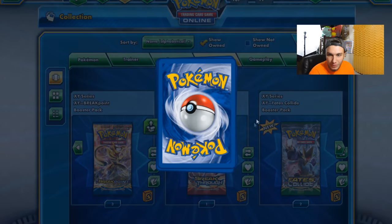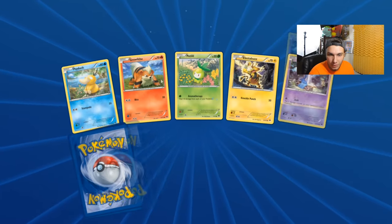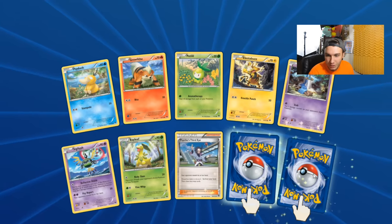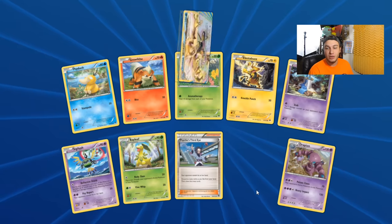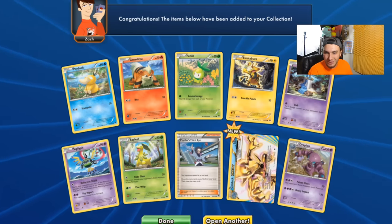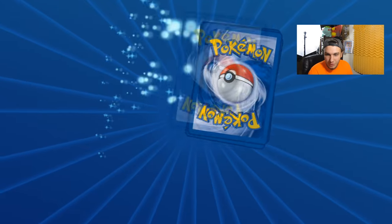We're going to go ahead and open up some of these Breakpoint packs — put the Greninja on and rip it. We got a Psyduck, some Hone Edge, and a Drapion. Now let's hope that this is something really good. And it is a Break card — Break Golduck. That's a new card, something we don't have yet. So let's go ahead and open up another one of those packs.